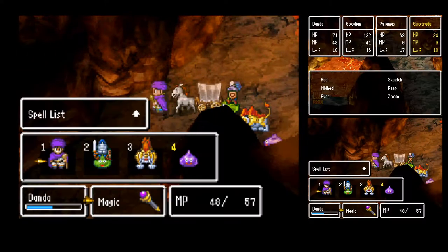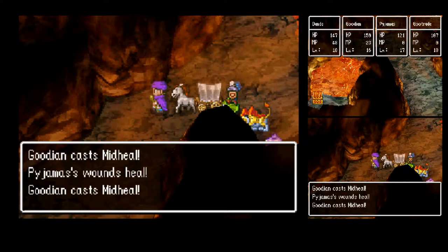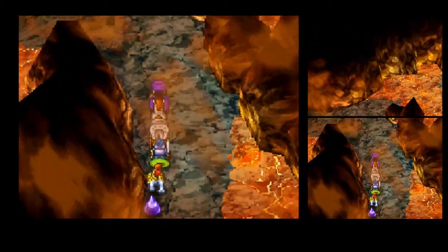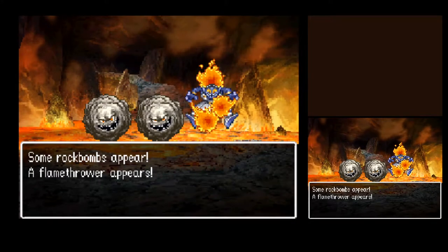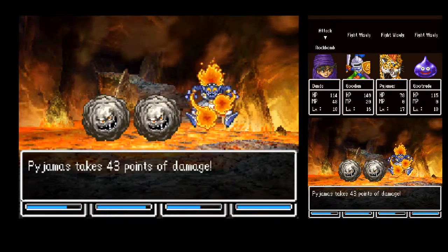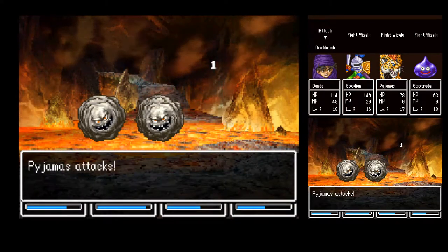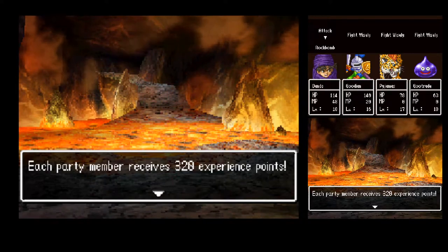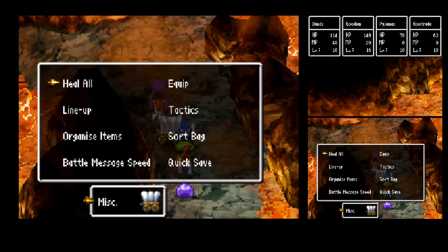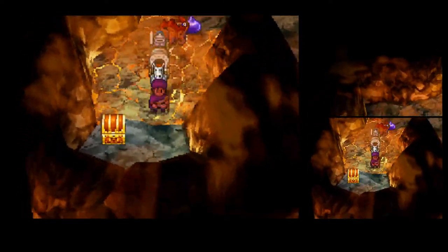Pajamas learns Absorb Magic. Absorb Magic works in an interesting way: you cast it on any member of your party, and whenever a spell hits them, that person absorbs the MP that was used to attack them. They don't absorb the spell itself, but they do get the MP back. Particularly useful to throw on strategically during boss fights to keep your MP up — if a boss is throwing a lot of spells, Gudian can help keep the team going as he restores MP from taking hits.